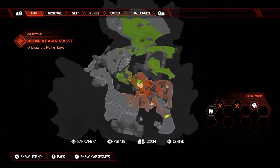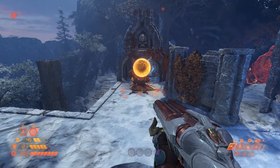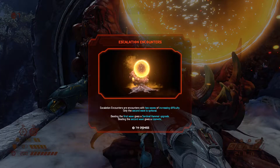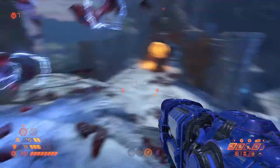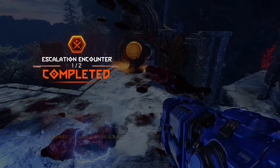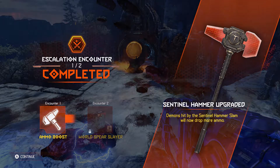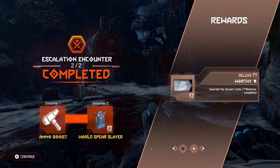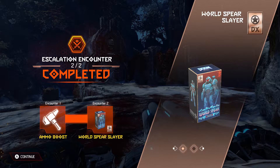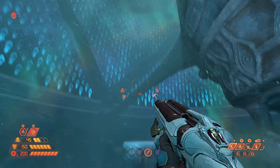This is new to the Part 2 DLC — these are Escalation fights. You can activate this thing twice. There's one fight which you have to do to progress the level, and a second fight which gives you a cosmetic. For beating the first part, you get a Sentinel Hammer upgrade — I don't think you can miss it. Once you do all three, you get the achievement for upgrading your Sentinel Hammer. The Hammer stuns enemies and gives you more health and ammo when you use it, and it's important for the boss fight. The second, harder version of the fight gives you a cosmetic.